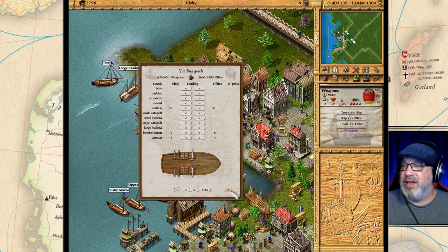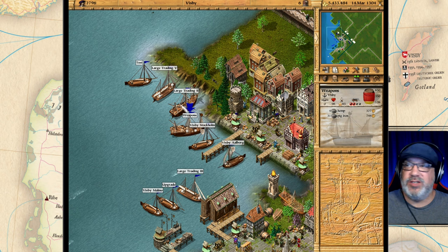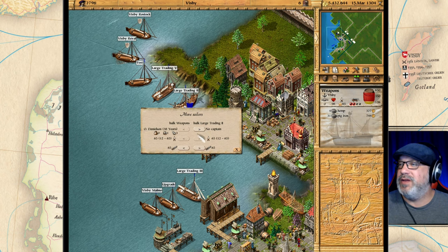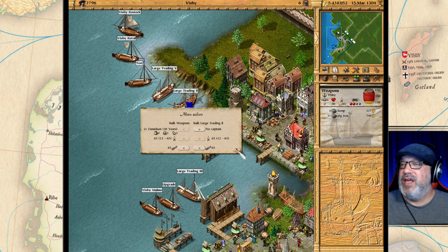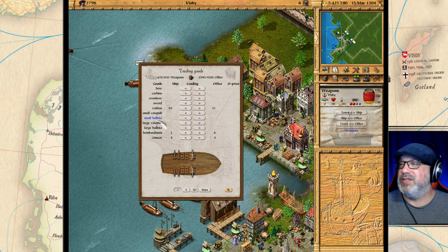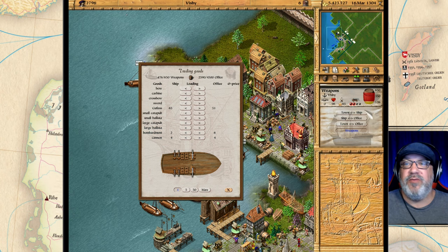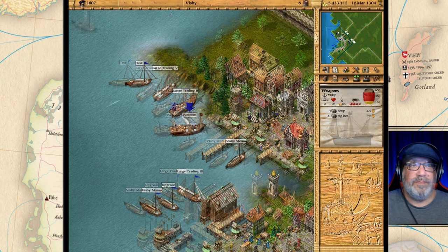Now let's talk about transferring goods between ships. If you have one ship highlighted you can right-click on another one and it brings up everything you can transfer: the captain, crew, cutlasses, and weapons. If you want to move large weapons off one ship and onto another, you have to go through this menu. The trading window here I'll go into more detail with during the trading episode, but that's how you trade between ships.